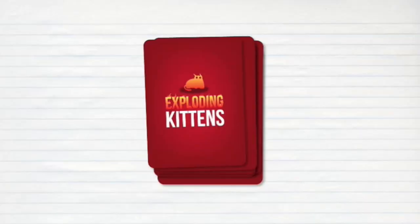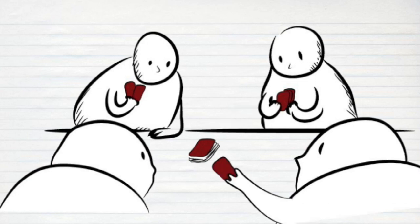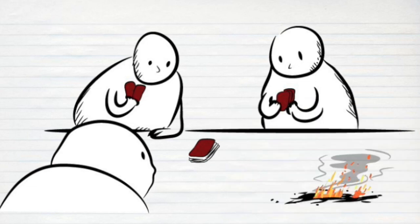Here's how the game works. You set our deck of cards face down and take turns drawing till one of you draws the Exploding Kitten card. Whoever draws the Exploding Kitten card explodes, they are dead, and they are out of the game.